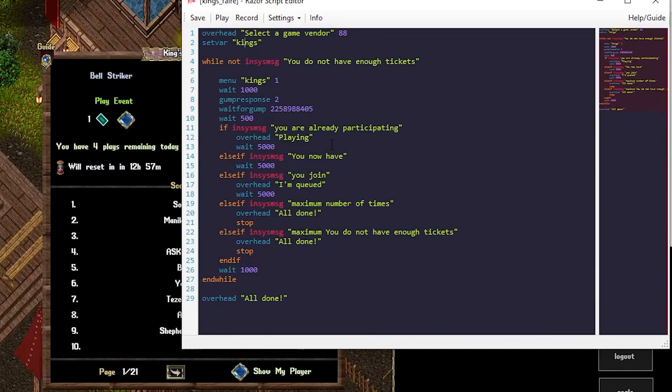Then I'm just checking some system messages. If 'you're already participating,' that means I'm playing actively. 'You have now' will give me a ticket count, and I don't really care about that so I'm just waiting five seconds. 'You join' means I've queued successfully. 'Maximum number of tries' means I'm all done. 'You do not have enough tickets' is the same message as the while condition — basically just saying all done. And then at the very end we'll say all done if we happen to get down to the end.